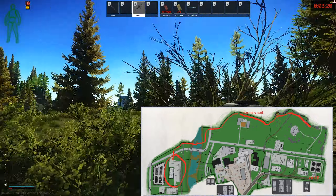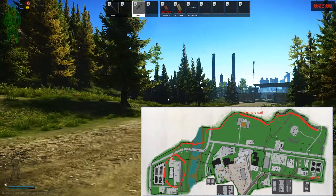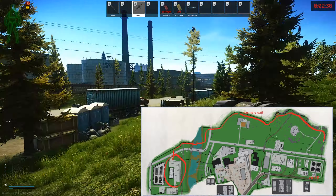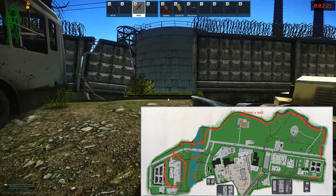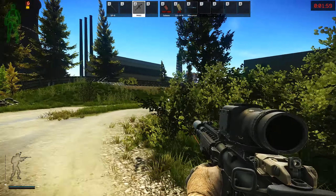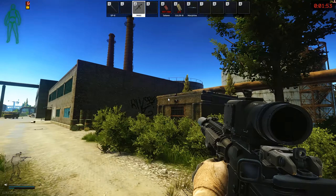Exercise caution as there are scavs in this area. Head past the checkpoint while hugging the left-hand side and move toward the shipping containers. Loot this area if it's safe — there's one tool box, a duffel bag, some loose weapon loot, and a wooden crate. Move toward the hole in the wall and continue going left down the street until you get to the ZB11 bunker. Open the door, head down the stairs, and that's your extract.